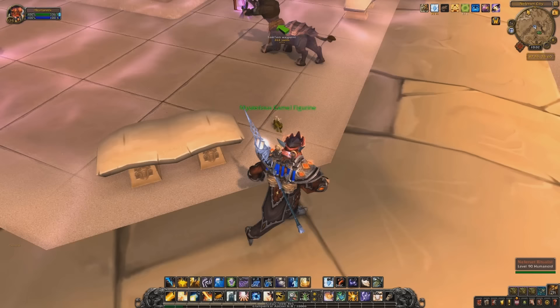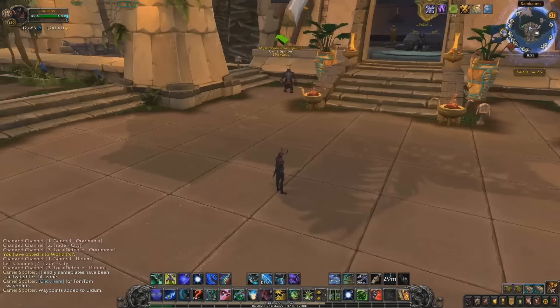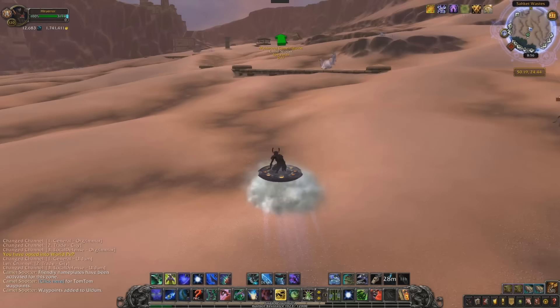This is actually the nerfed version of this farm — it used to have a 4 to 12 hour respawn timer. Here are some tips from wowhead comments: you can only obtain the Camel figurines in the Cataclysm version of the zone, so make sure you swap that over if you have the BFA version unlocked. Then fly around to all 50 spawn locations, swap over to war mode as that counts as a separate server, and check again. You can also use trial characters on different servers to do the same method.